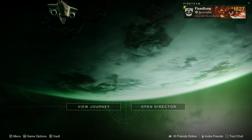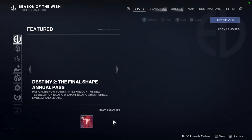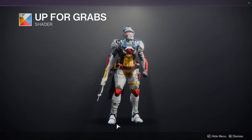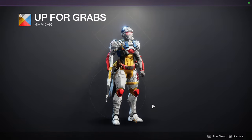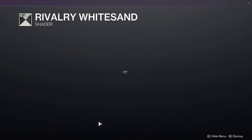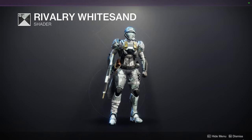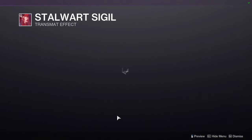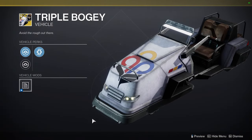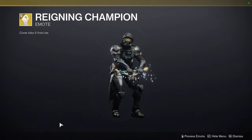For Eververse it's the last week of Guardian Games. Up for grabs is the McDonald's shader — not a fan, but I always say grab it because you never know when it'll be useful. Rivalry White Sand looks pretty decent actually. We also have Stalwart Sigil, Triple Bogey, and Reigning Champion.